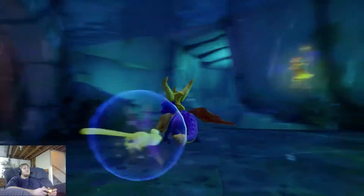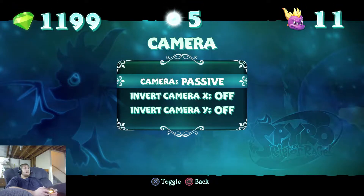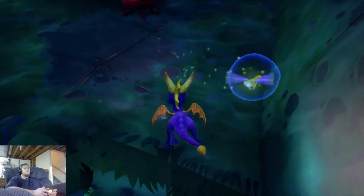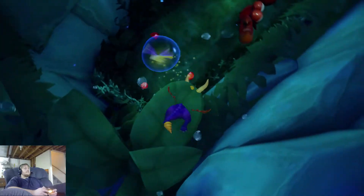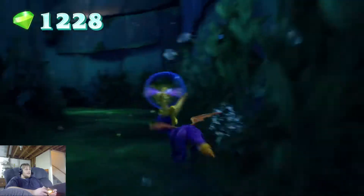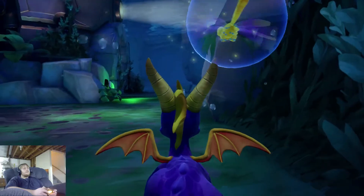I might switch to the active camera in a couple minutes just because it's a little hard to control. Let's try it — active. That way I won't have to worry about the camera getting in my way or getting everyone dizzy. Head down there and collect more gems. I love the rippling effect on the camera right there, even on Spyro.